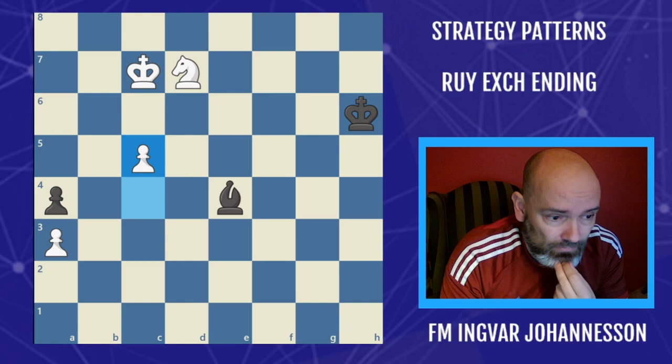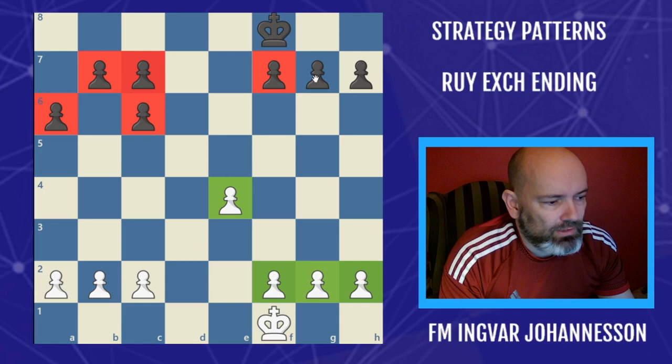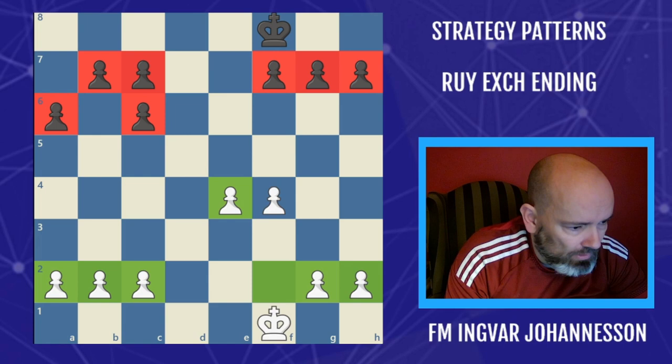White just played according to principles and strategy that has been established, and he won rather easily. The principle is that the endgames in the Ruy Lopez with these doubled pawns essentially boil down to white having a pawn majority — he has 4 against 3 on the kingside — while these 4 on the queenside can't really make any headway against those 3 because they can't produce a passed pawn.